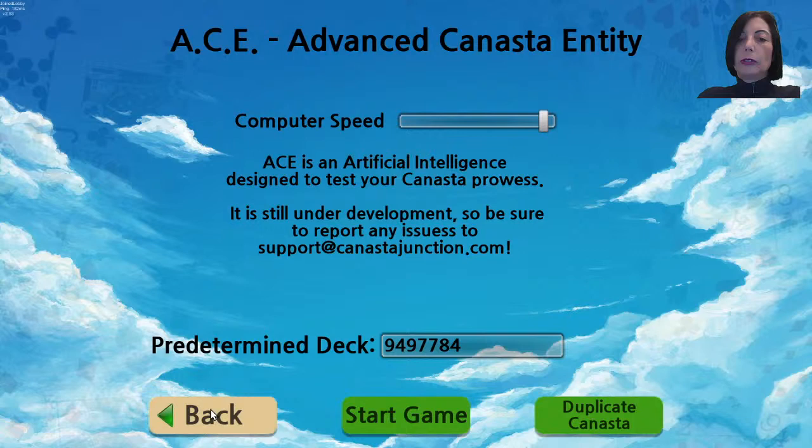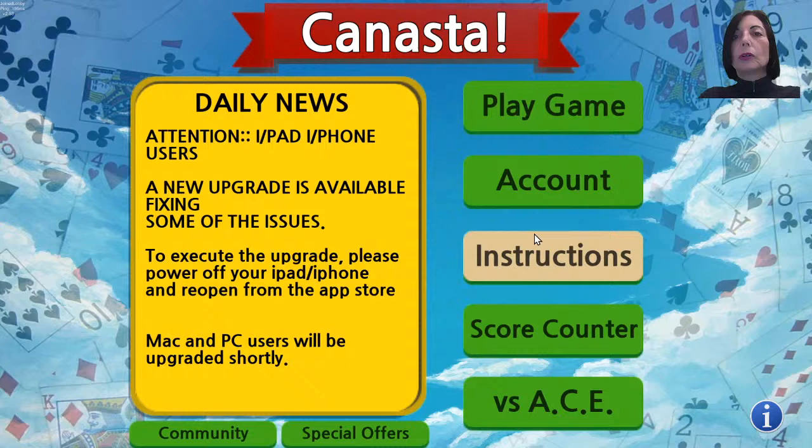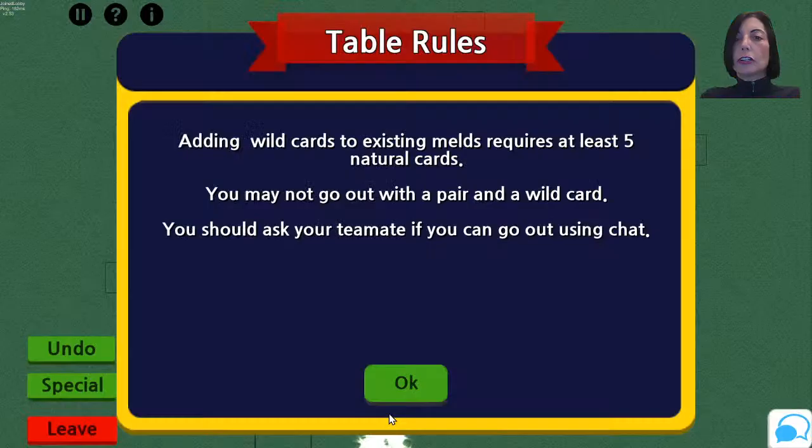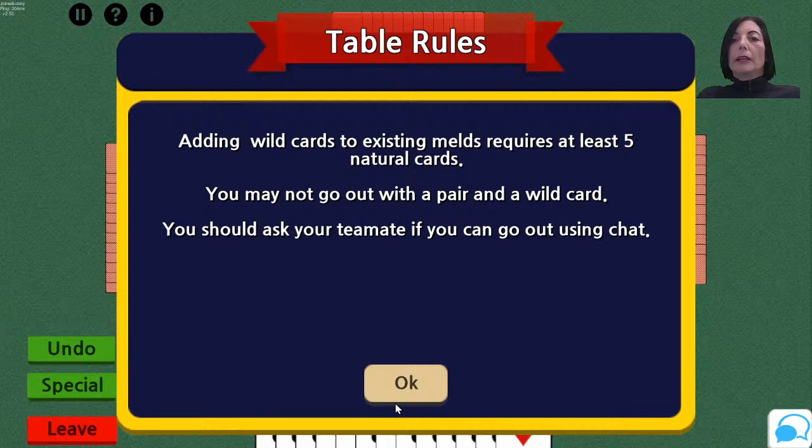If you're a new player, what you'll want to do is go to the versus ACE, which is their robot Canasta. Let's start a game with three robots. The automatic table rules are base of five, which is commonly played in American New American Canasta.